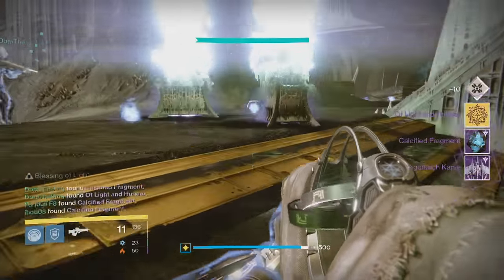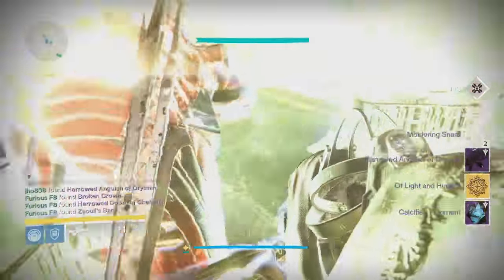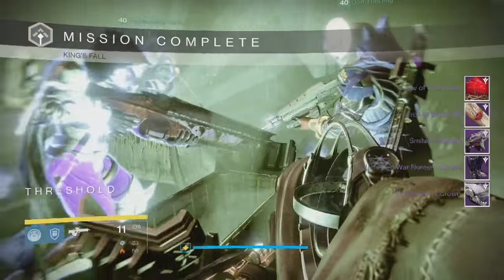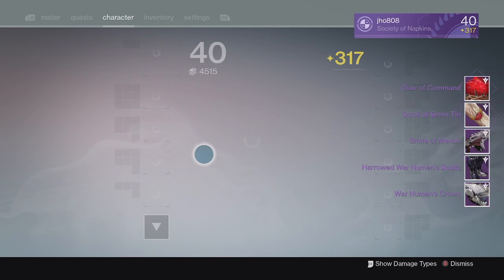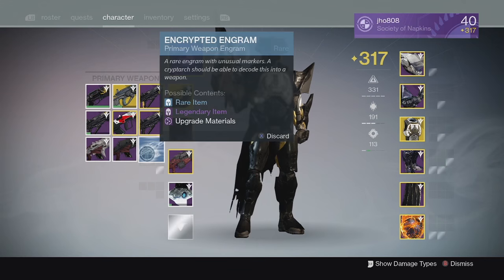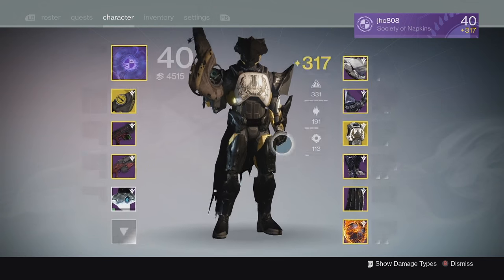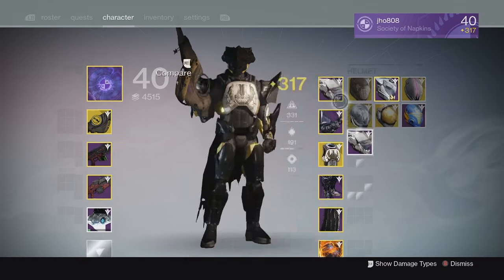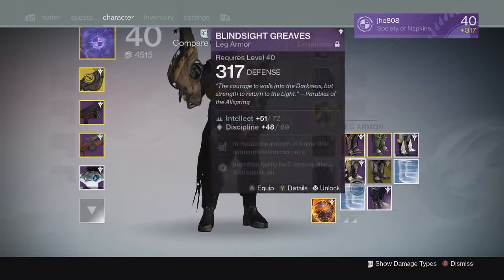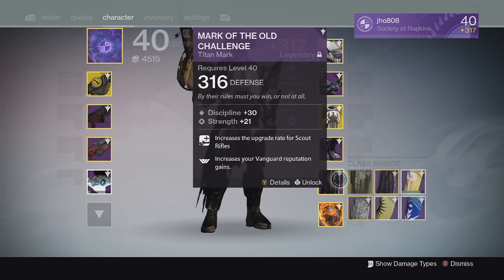Finally, for my last character on my Titan — we got the usual stuff: the emblem, Calcified Fragment, and the ship. For my actual loot, we got the 320 Artifact and 310 Artifact as usual. We also got some primaries again — another 320 primary and a 310 primary, which was my challenge mode loot. We also got a normal mode helmet, normal mode gauntlets, and I got hard mode boots at 319, which was pretty good as well.